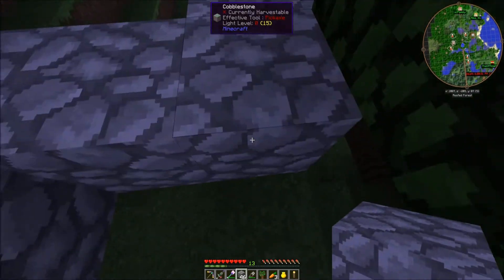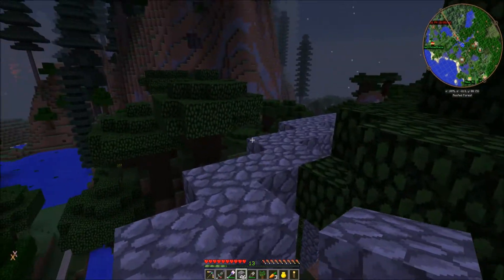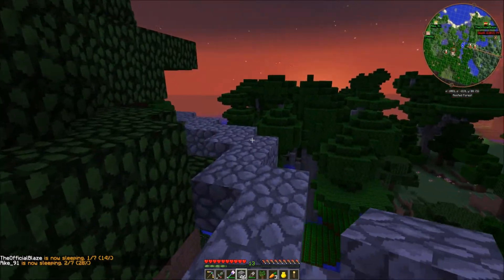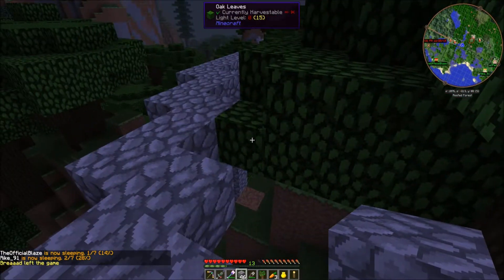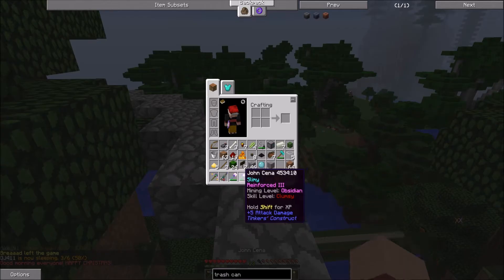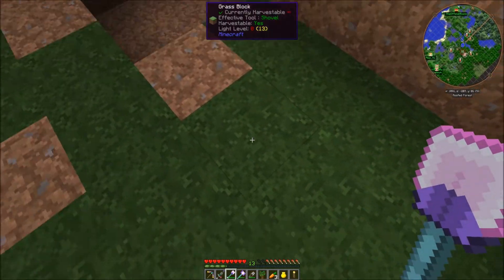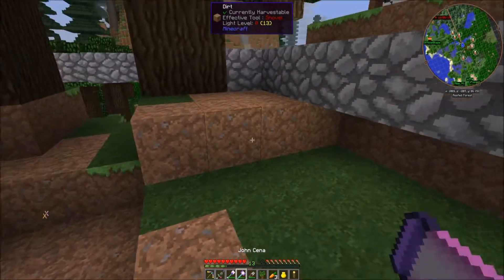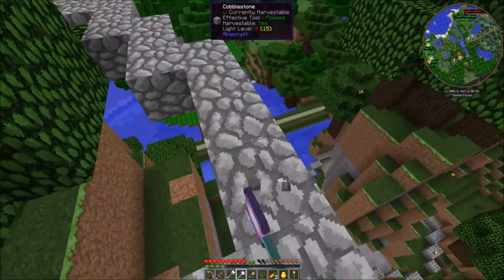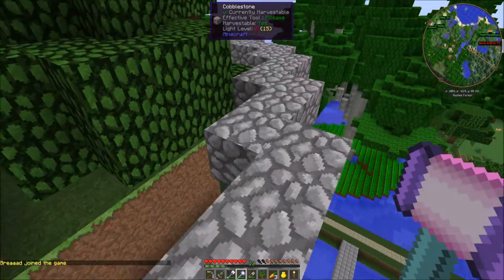The best example is the sword I call Jigglypuff — it got beheading, knockback, bane of arthropods, and auto repair just from fighting mobs. That's how Iguana Tweaks works. I am now above my base and I laid down another circle. This is actually how high my base will be, so I'll have to mine the entire area inside this cobblestone circle. Luckily I got a lumber axe, an excavator, and a hammer.